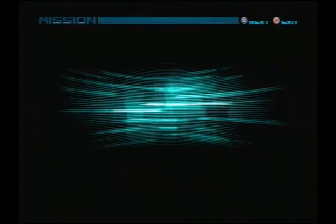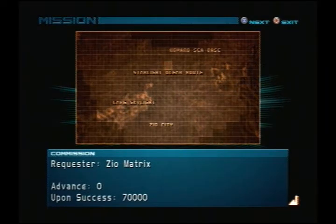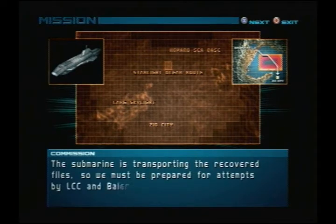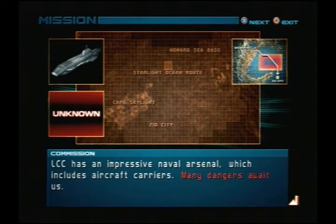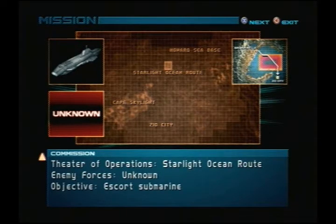Escort Submarine. Yes. This might actually be the perfect mission to start using it on. Let's see: 'We request that you board our submarine and protect it en route to its destination. The submarine is transporting the recovered files, so we must be prepared for attempts by LCC and Belena to regain them. Please stand by until needed. LCC has an impressive naval arsenal which includes aircraft carriers. Many dangers await us.' Dangerous dangers. Be prepared for any and all eventualities. All right, I suppose we can try this mission once, and if I fuck it up with Magic Bullet, I can try it with Blues.